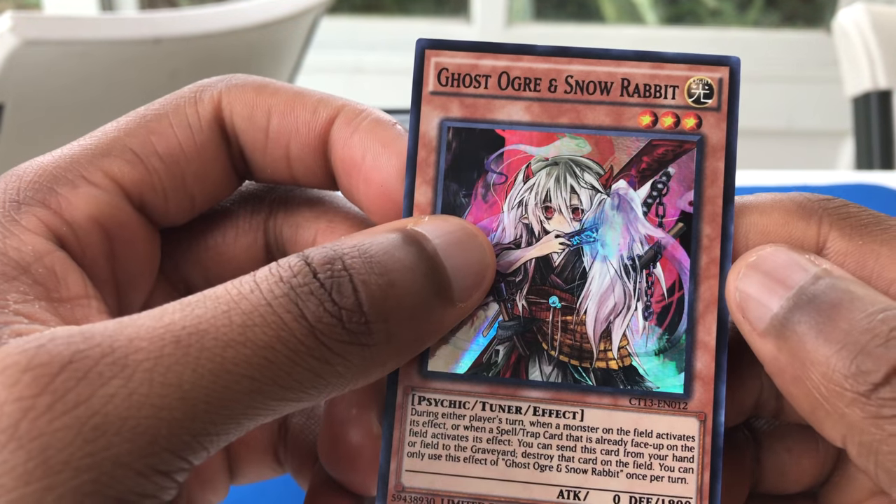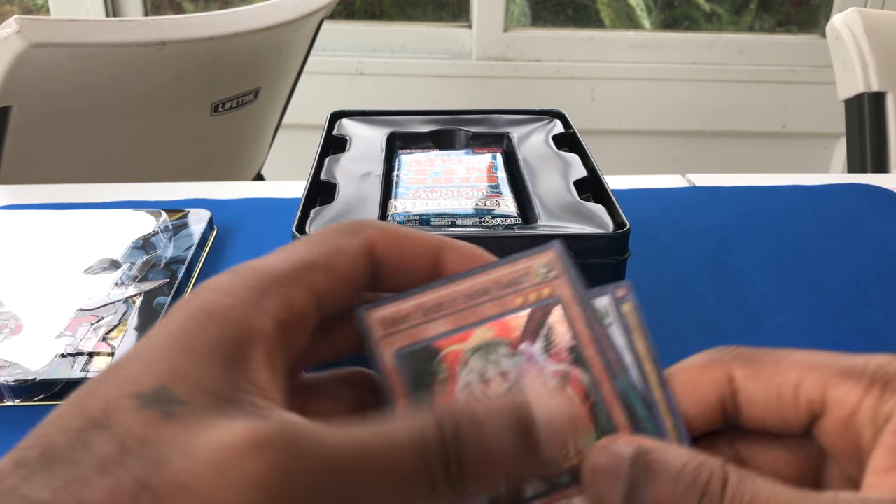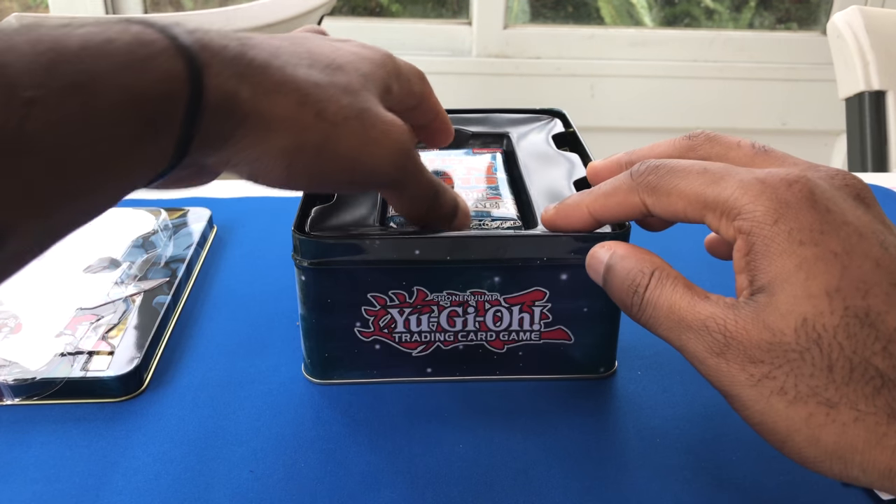Ghost Ogre and Snow Rabbit — I thought these were actually two individual cards, not gonna lie. It said Ghost, Ogre, and Snow Rabbit. I didn't know it was literally one card. But without further ado, let's go ahead and look at the Mega Packs. This comes with three Mega Packs — these things are fat, super fat.